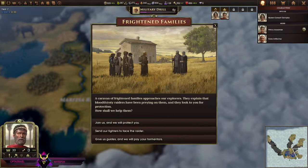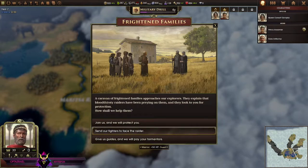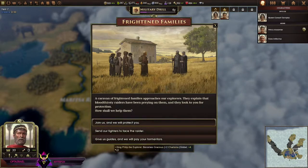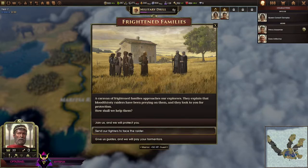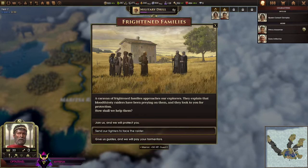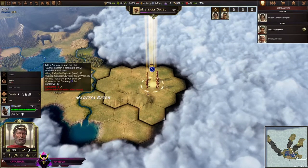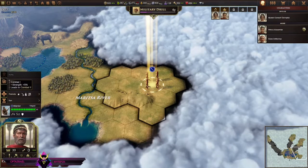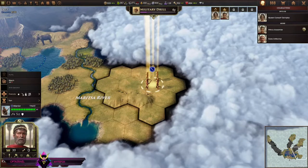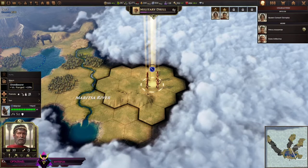A caravan of frightened families approaches our explorers — raiders! Join us and we will protect you. Or we can send our fighters to face the raiders, or give guides and pay their tormentors. I want to fight — send the fighters. The thing that's interesting is you can promote before they even fight anybody — right at the beginning of the game I could have promoted these warriors, but it would cost training rate. You can train them to level them up instead of having them actually fight and learn.